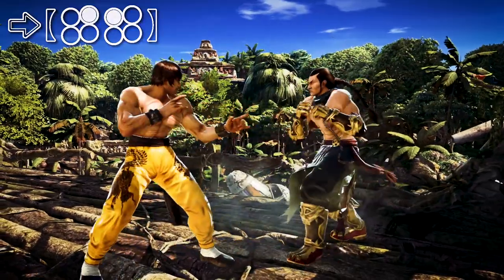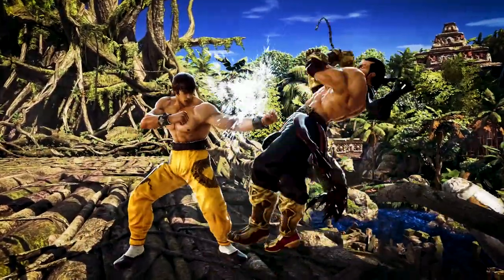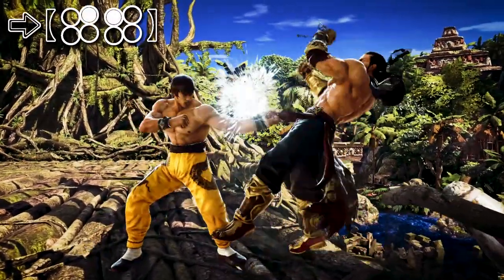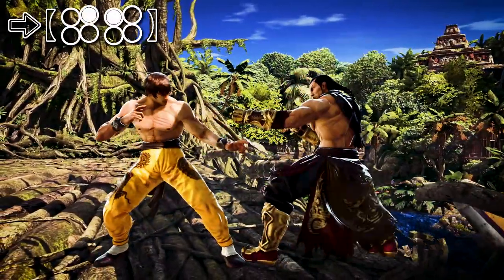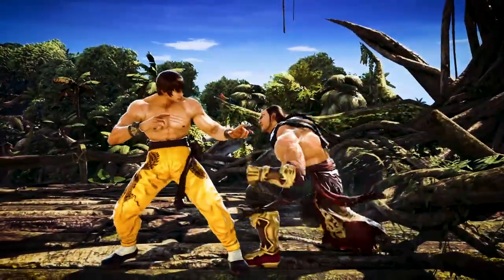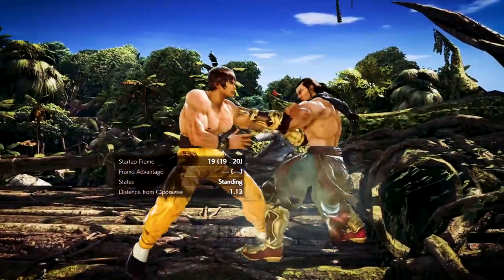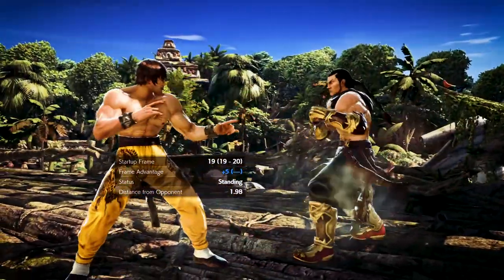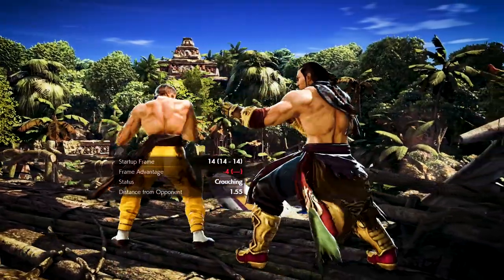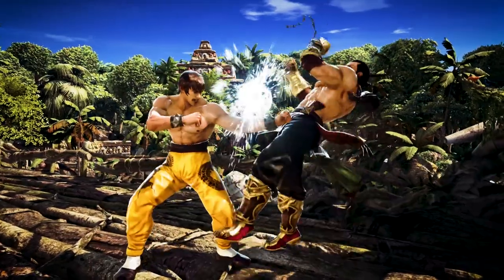Poison arrow, along with down back 3 and forward 1+2, are the best pressure moves that Law can do against opponents at the wall. First, poison arrow already wall splats on regular hit. Second, if it's blocked, it puts Law at plus 5, letting you still mix the opponent up. Third, you can do it from DSS, given that you've already conditioned them to respect DSS.